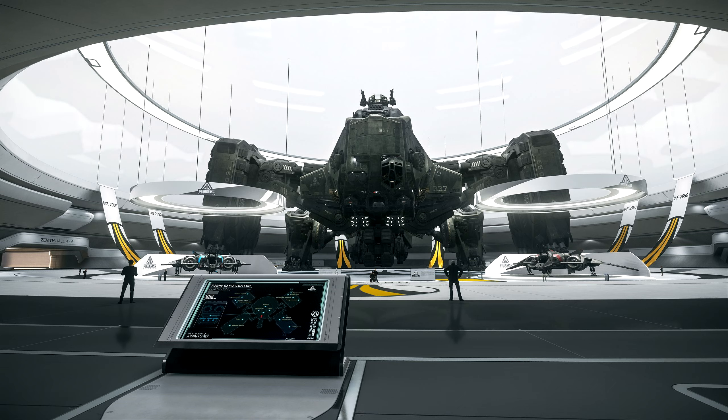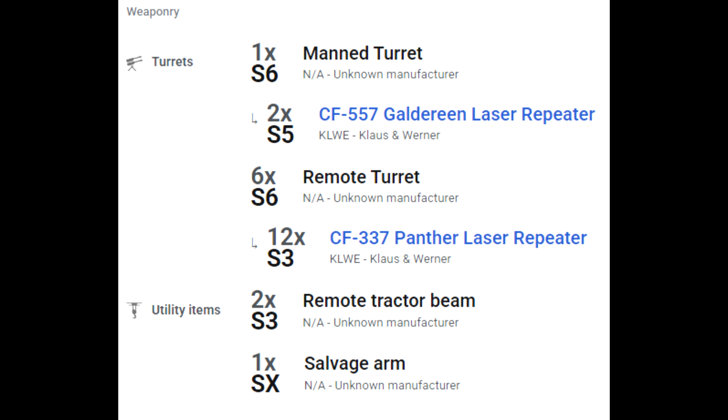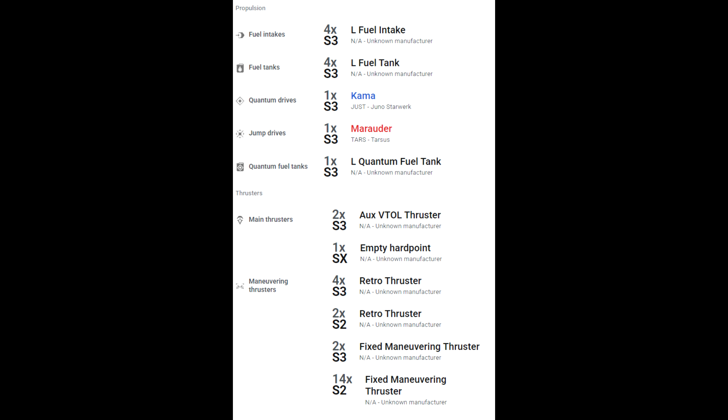Going into the components: it has one size four radar, three size two computers, one size four power plant, two size three coolers, three size three shield generators, a manned size six turret with two size fives using CF-557s, six size six remote turrets with twelve size three CF-337s, two size three tractor beams, one salvaging arm, four size three fuel intakes, four size three fuel tanks, and one size three quantum fuel tank.